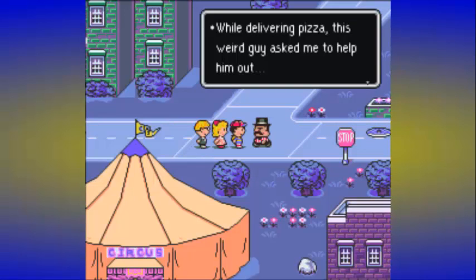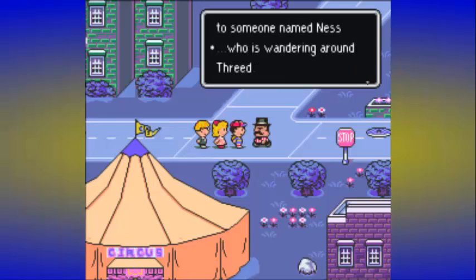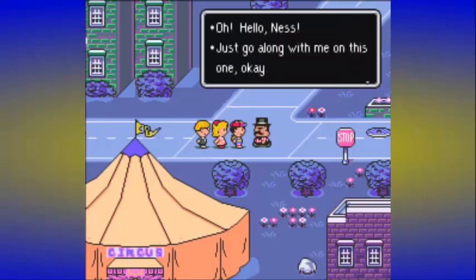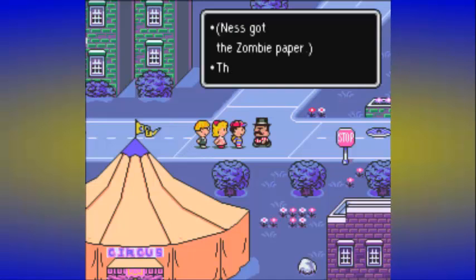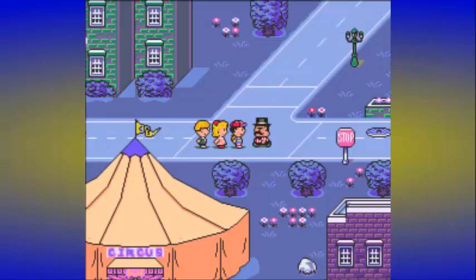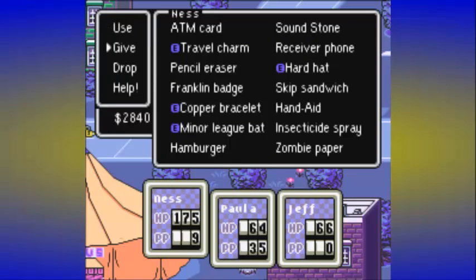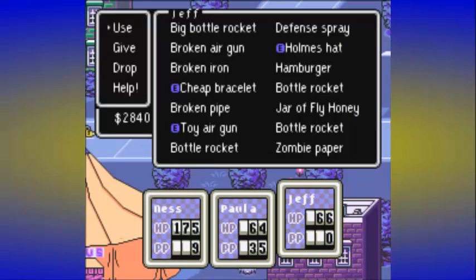The pizza delivery guy shows up. This weird guy asked him to help out. He's looking for someone named Ness, wandering around Threed. 'Let's just pretend you're Ness and I'll give this to you.' And we got the zombie paper! He's doing his journey and killing the bad guy — singamajig. Little does he know that I'm secretly the real Ness. Let's go ahead and check out that zombie paper — I'll give that to Jeff first, even though we're going to get rid of it anyway.